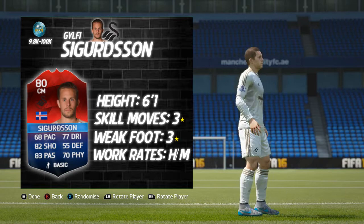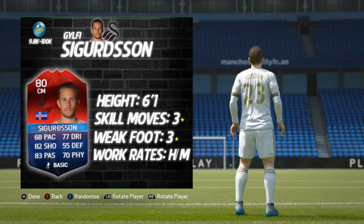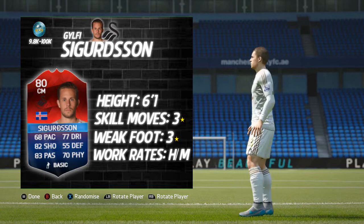He stands at 6 foot 1 inches tall, he's got 3-star skill moves and 3-star weak foot, and high-medium work rates. His price points are between 8k and 100k; he seems to be going for around the 35 to 40k mark today, but he is only out for the one day so it's hard to say — he might creep up a little bit after today.